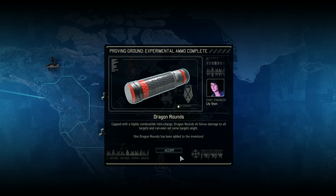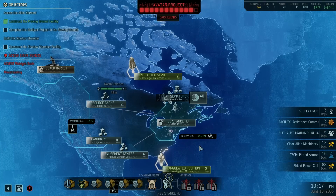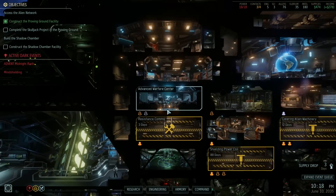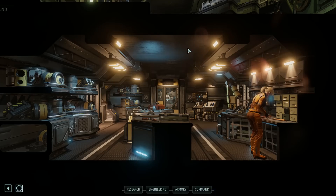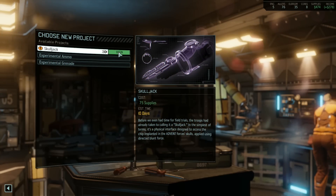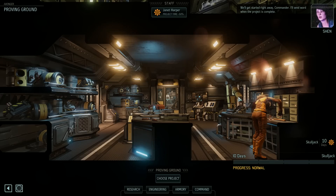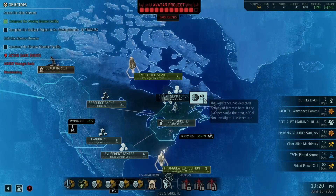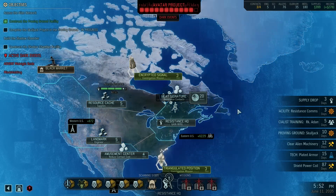We got dragon rounds - that's pretty nice, I'll take that. And I think we should get started on Skulljack, so let's maybe do that. 25 supplies - yep, let's get started on that. And back to the bridge again. Let's do this.